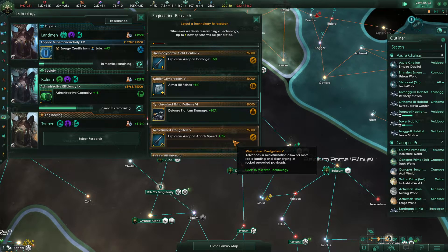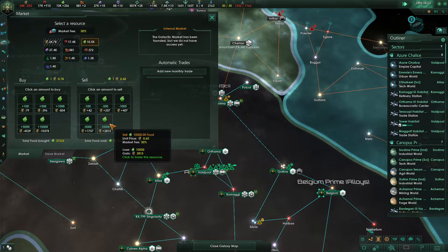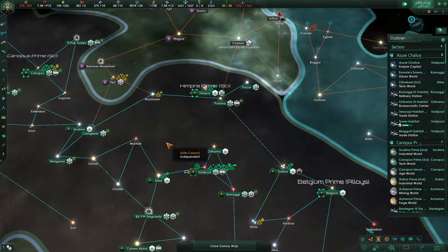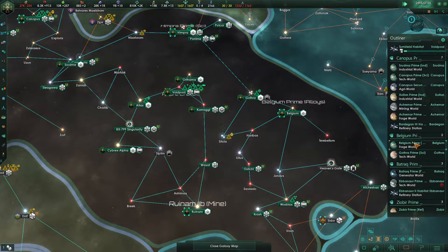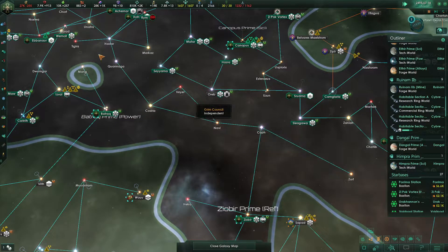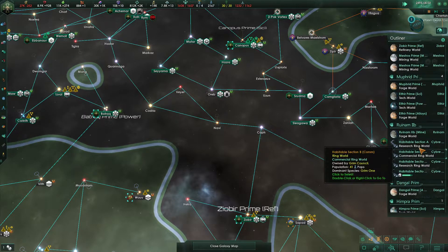We'll grab explosive weapon attack speed for right now. Let's sell off some of our excess food and excess minerals — we're not selling more than a giant chunk at a time, because that is the most efficient way to stay afloat. The monthly sale doesn't allow prices to come up quite as high. Our trade income is currently at 27.85, which is definitely coming up — very good to see.